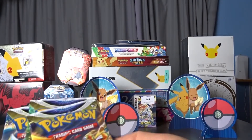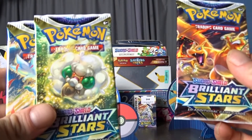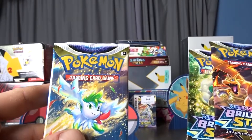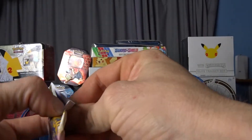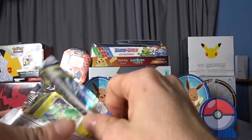So we've got Charizard, Whimsicott I think, and Shaymin — going to save Charizard for last. Let's kick it off. First pack in a month — let's see if we still got our luck.